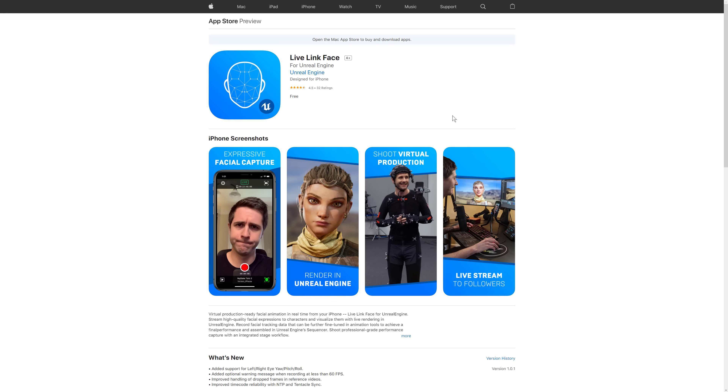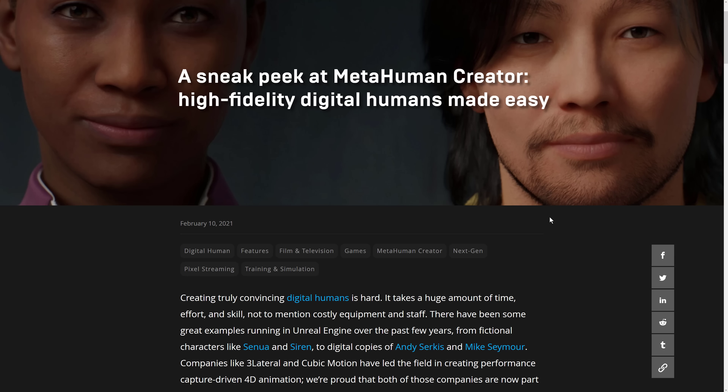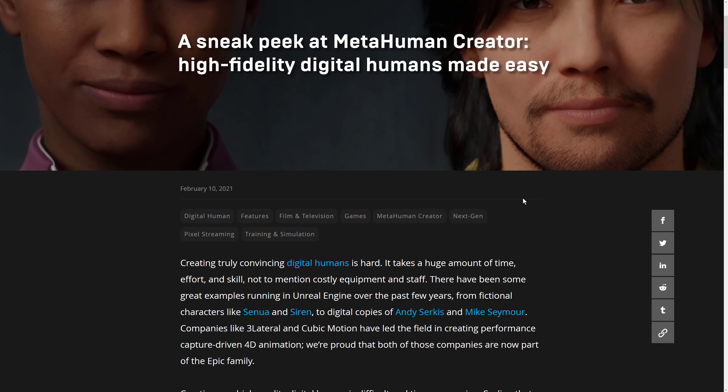On top of that, they've released something called Live Link Face, which is a motion capture application for giving production-quality facial animations, and you can use your phone to do so. This is available on the App Store. And then here is today's announcement — a sneak peek at MetaHuman Creator, where we get into the detail.